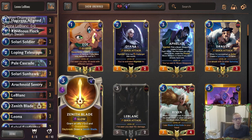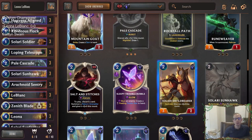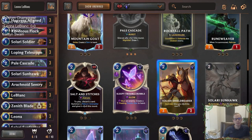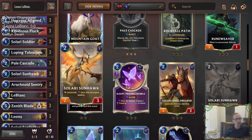For the early game, I'm playing Loping Telescope over Solari Shield Bear. We thought about this quite a bit. The Shield Bear has Daybreak, which is good for Leona's level-up, and the round you play it, it becomes a 3/6 which is great and keeps your opponent from attacking. But every other round after that it's just a generic 3/2, which is not a very good card on its own. So we'll just play Loping Telescope instead — it's pretty busted. We can even get the double stun or some random epic.